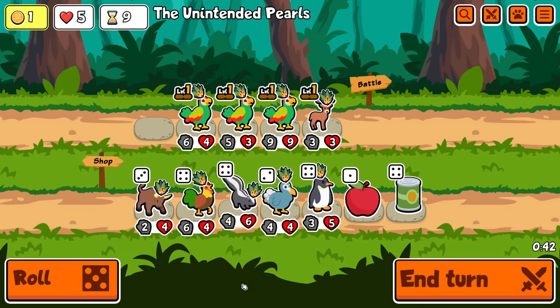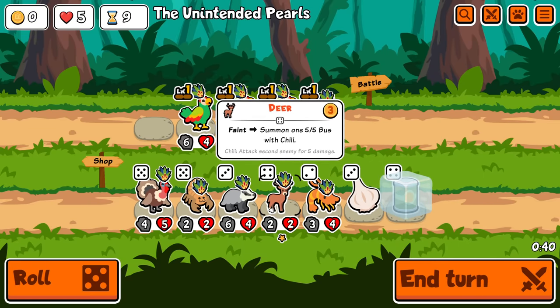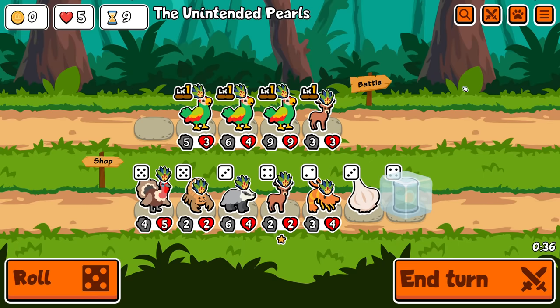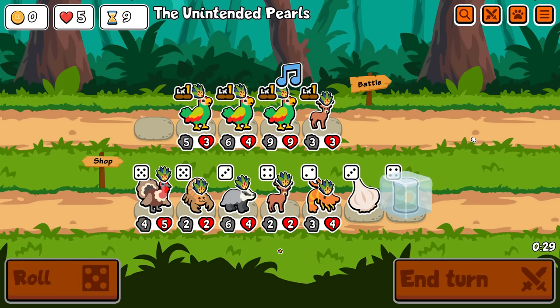I do need to rearrange. Another one of those — do not need another deer. I could use it to level the deer since it could stay on my team, but I think I'm going to try and find something else. Yeah, just send that. And it chains down.